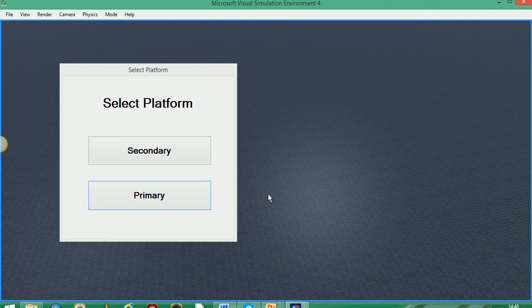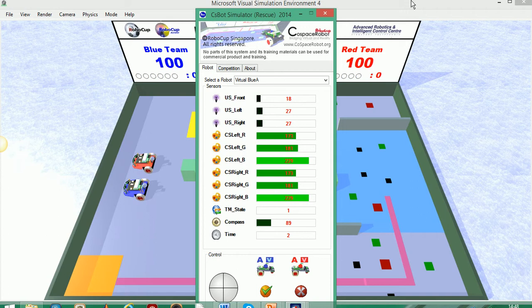On launching CSBot, you will be shown this screen. We recommend that everybody clicks on primary to get started. On launching the application, you will then see this screen.